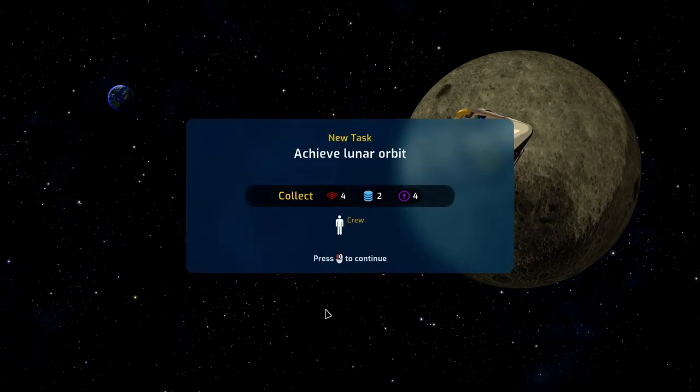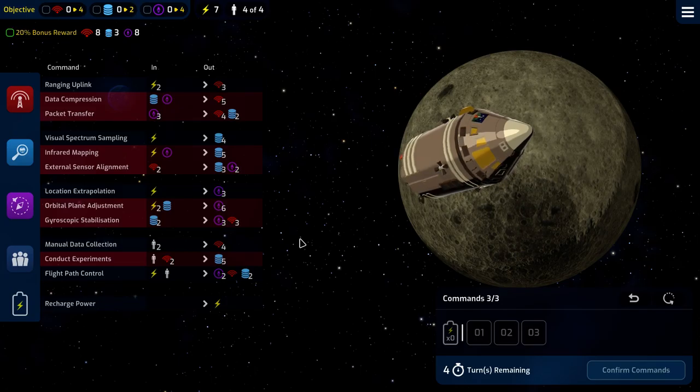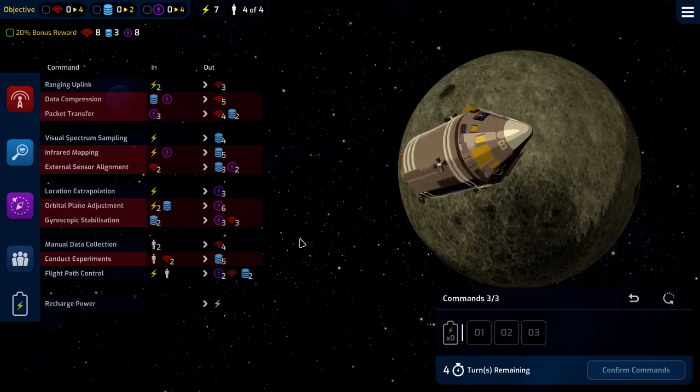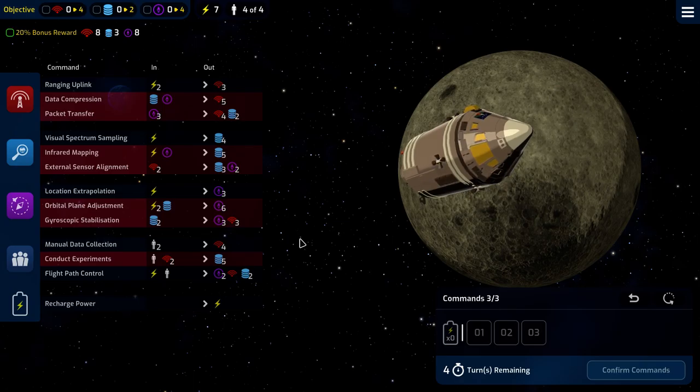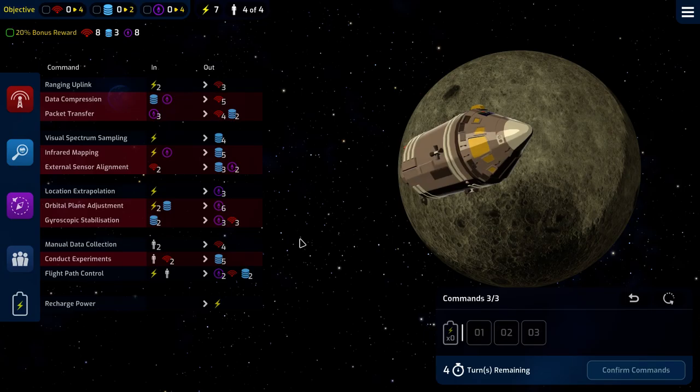Now we have to achieve lunar orbit, but we're going to sign episode six off right here. Make sure to tune in next episode — episode seven — when we finish the lunar orbit, land on the moon, and get our astronauts back home safely. Thank you for tuning in. I'll catch you next time on Mars Horizon.